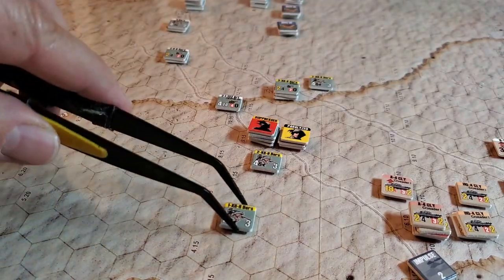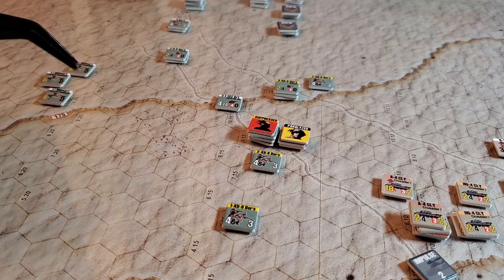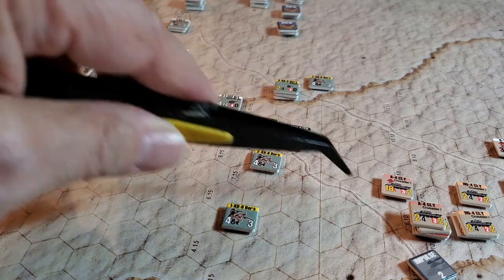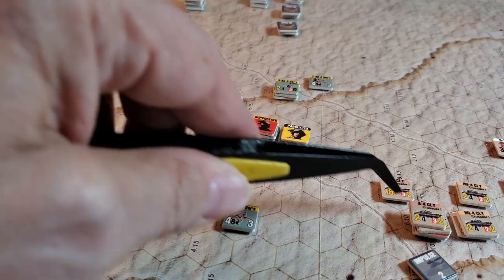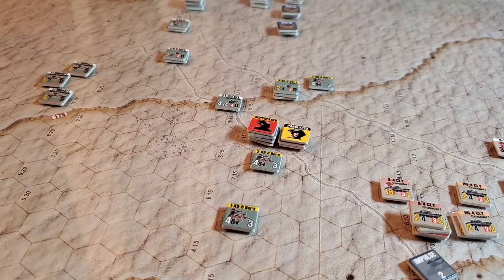There's no reaction fire because there was nothing left here. This guy is out of range, and this guy can't fire because of the dust being kicked up by that unit — it runs along the hex side for the line of sight. Same goes for the rest of these units.